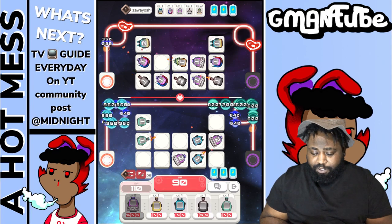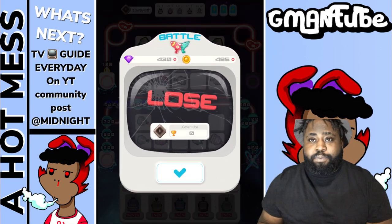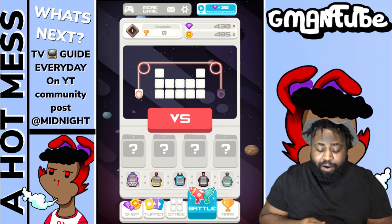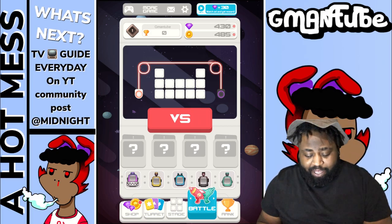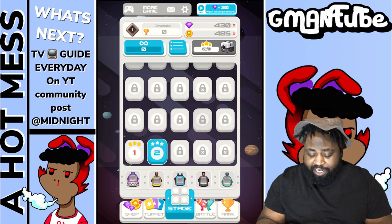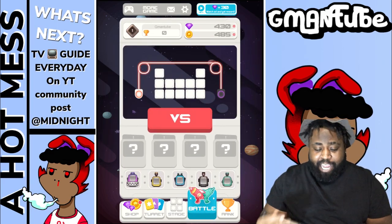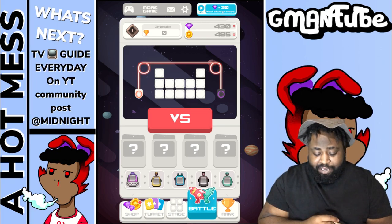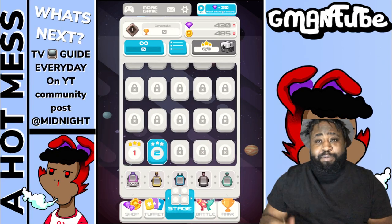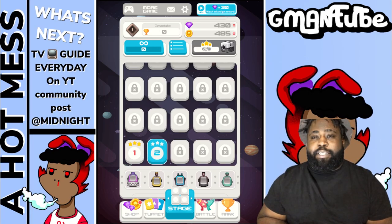I'm not smart. You're gonna need to crush some of these stages, get some gold, get some of the currency, and get some new turrets - and then you can probably hop into battle. I think that's why we're getting crushed: we're not ready for battle. Guys, that's it for Random Turret Defense - let me know what you think down below in the comments.